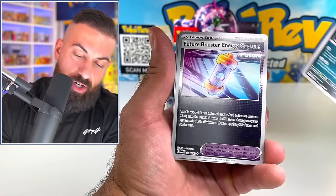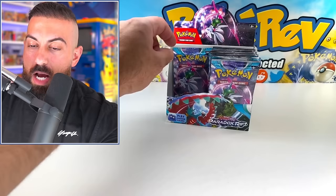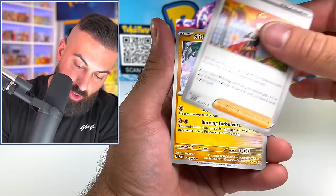If you pull a future reverse of anything, it looks pretty sick. Toadscool, Milotic. We're about to be halfway through this booster box. We got Minun, Snorunt, Plusle, Slitherwing. We got Liepard.